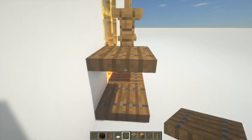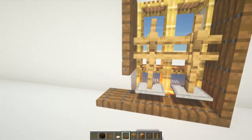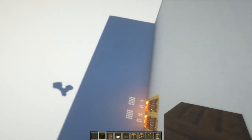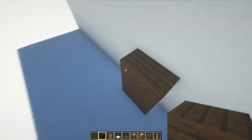You can now just start building a frame of the closet by placing three spruce trapdoors on top of each other and then you just close them off and there you have it. To make everything look a little bit better you just want to replace the blocks from what's behind the closet with some dark oak.